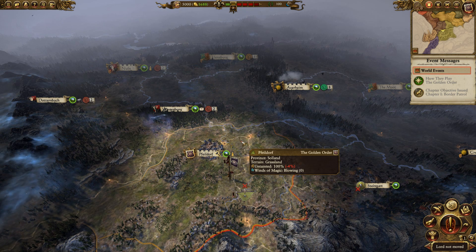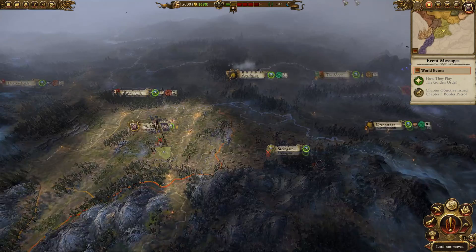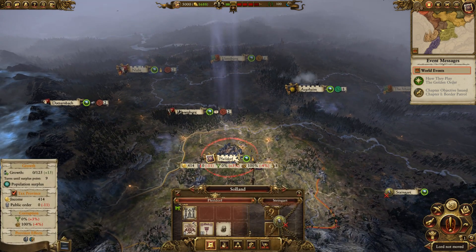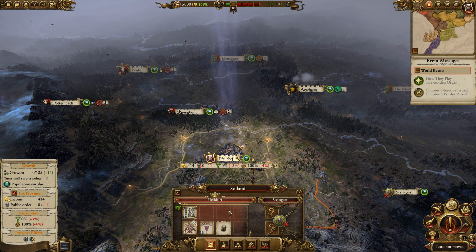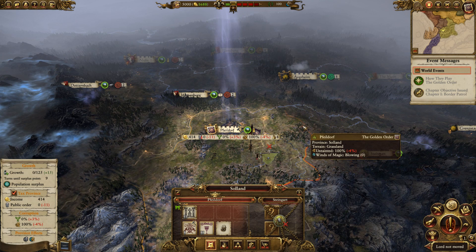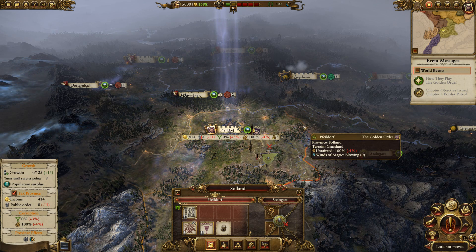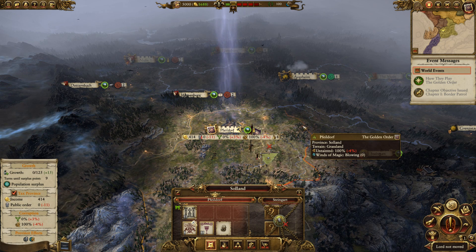Because your Imperial Authority drops, there are quite a few elector counts that don't really like you to begin with — such as Wissenland — so what could end up happening is that while you're in the middle of a life-or-death situation trying to get back Averheim, Wissenland will declare war on you with artillery and try to take Fyldorf. That settlement doesn't have that many build slots, and you kind of need the barracks to recruit some crossbows. This makes things very difficult — you don't have enough to field two full stacks, so you get completely compounded by problems even more so than Morathi. It's extremely difficult — a lot easier in earlier patches, but right now it's one of the most difficult campaigns in Warhammer 2.